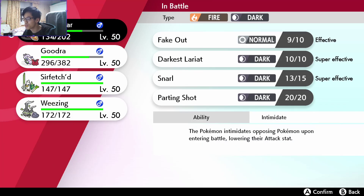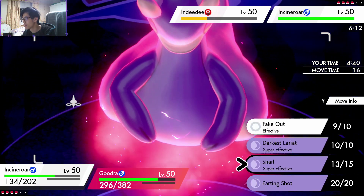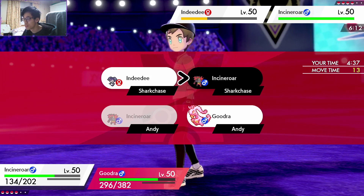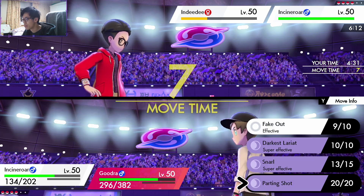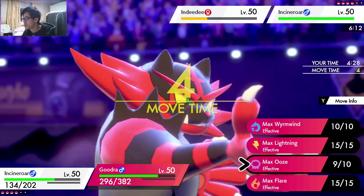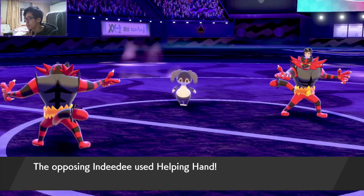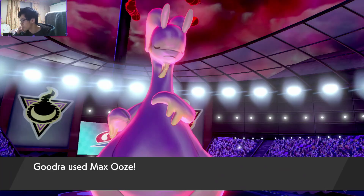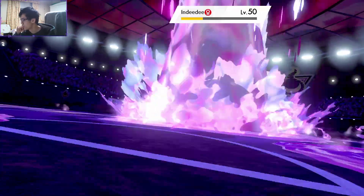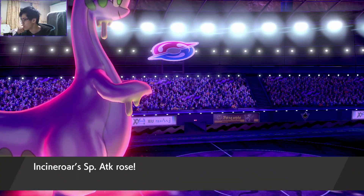I do want it in when I KO'd the Indeedee. I think I want it in. Maybe we can go for a Parting Shot, or maybe just go for damage here. I wanted to be able to snipe the Hatterene — Helping Hand Drain Punch, interesting. Definitely in a best-of-3 that's a fault if Indeedee does have Protect.